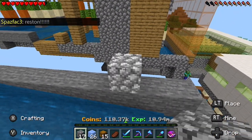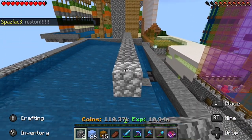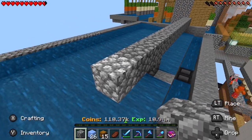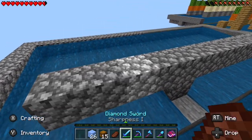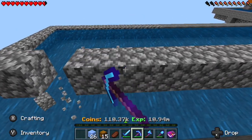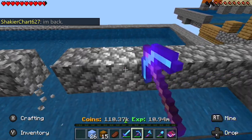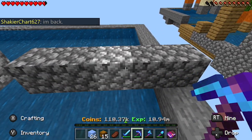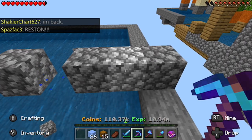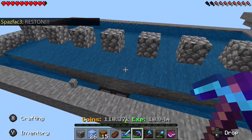Now you just want to start breaking in between — just break in between the blocks to set up the cactus placement.